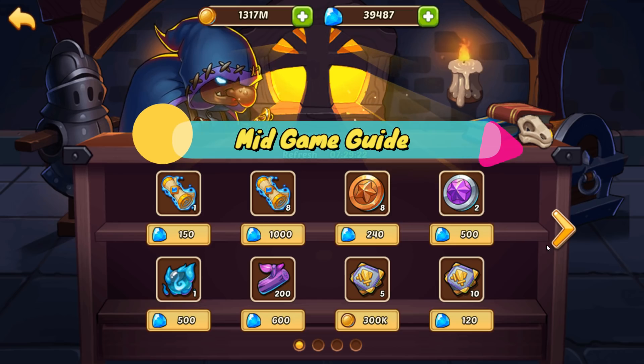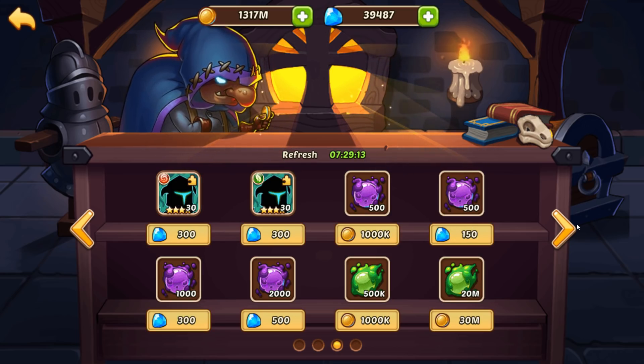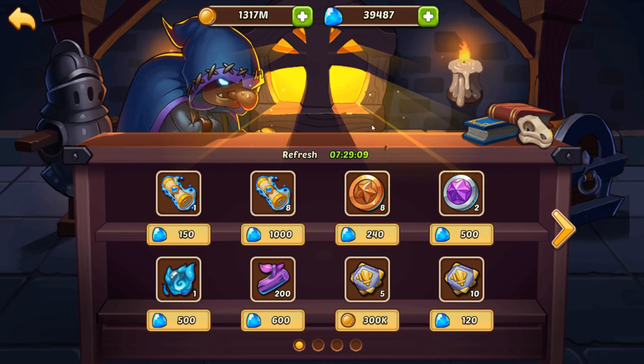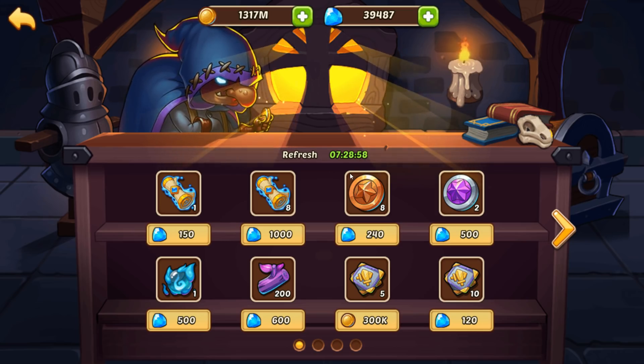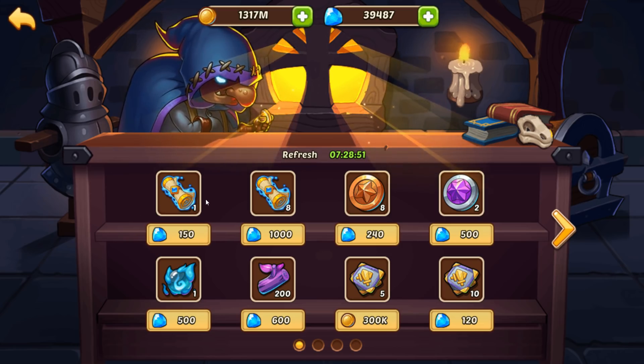For mid game, the biggest thing is five-star heroes and completing monthly and weekly events. At this stage, you probably have a few six-stars, and maybe one or two seven-stars with the rest five-stars. Regardless of your play style, your main constraint is going to be five-star heroes.